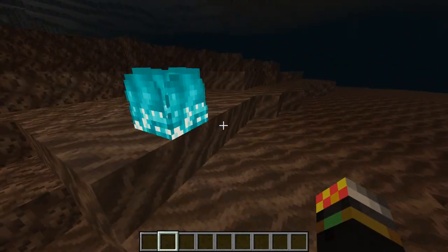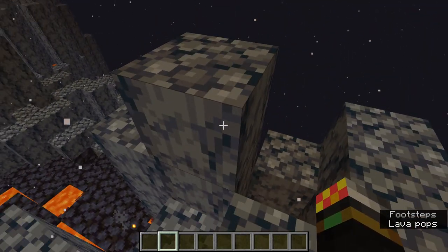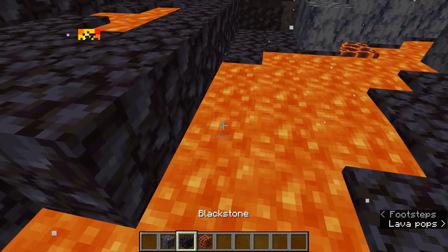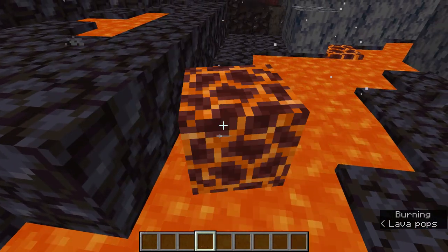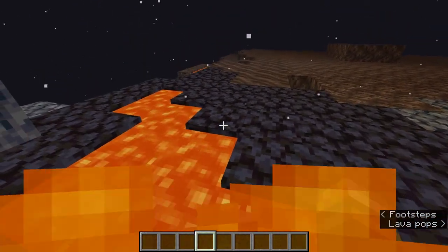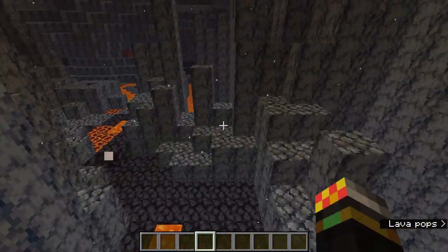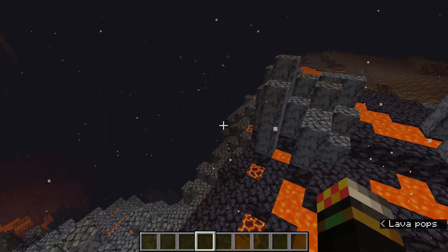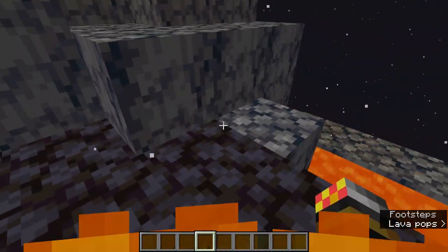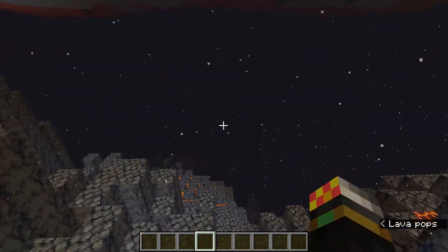The second biome you can find them in is the basalt deltas, which is very obvious — there's basalt, blackstone, magma, and lava. In survival this is very difficult and dangerous to traverse. You also get a lot of magma cubes spawning, and they will knock you into the lava. Not very nice. But at least nether fortresses spawn here.